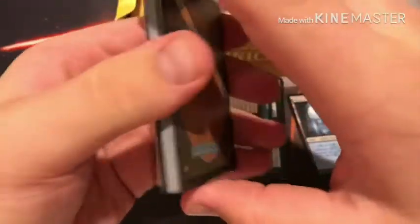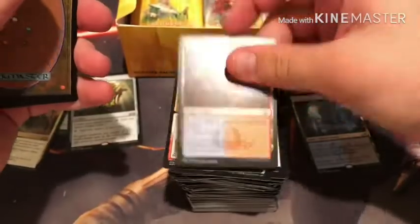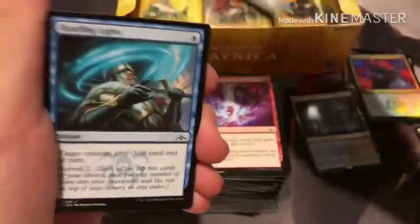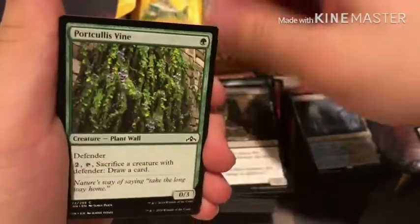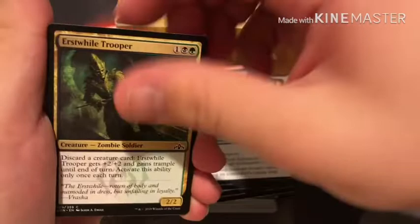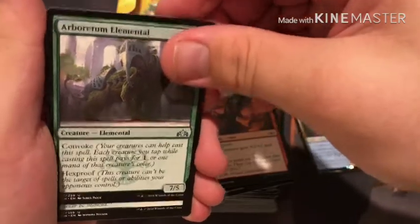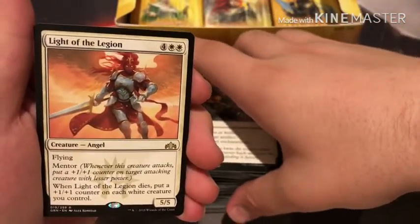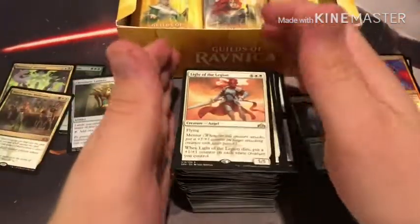Pack fifteen: there is a Guildgate — it's an Izzet, I like Izzet a lot. Sure Strike, Caller of the Culprit, Dazzling Lights, Burglar Rats, Portcullis Vine, Centaur Peacemaker, Whisper Agent, Capture Sphere, Erstwhile Trooper, Maniacal Rage, Arboretum Elemental, Join Shields, Crush Contraband. And a Light of the Legion — an Angel. Nice.